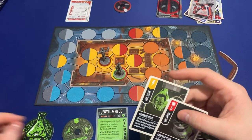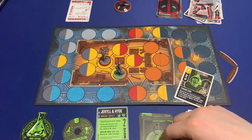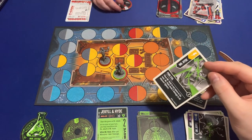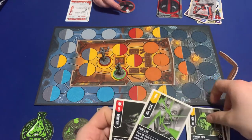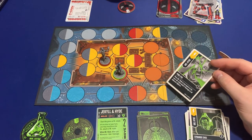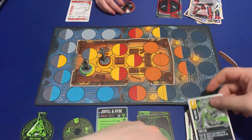I'm flipping to Mr. Hyde. First action: scheme — 'Strange Case' — I pick up a card, whatever its boost value you take that in damage. It's a three — you take three — and I get to keep this card. Then I'll place Mr. Hyde in any space in his zone.